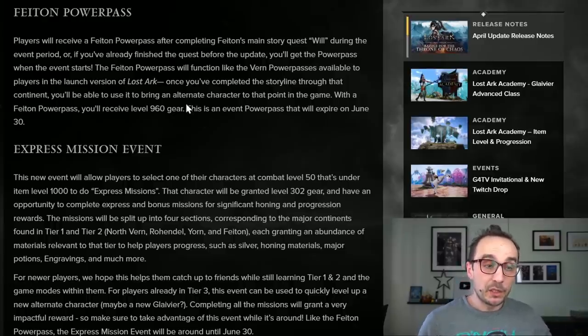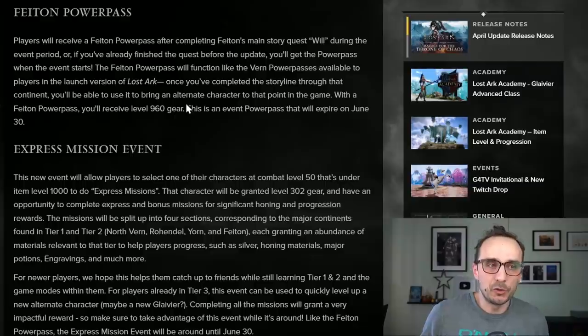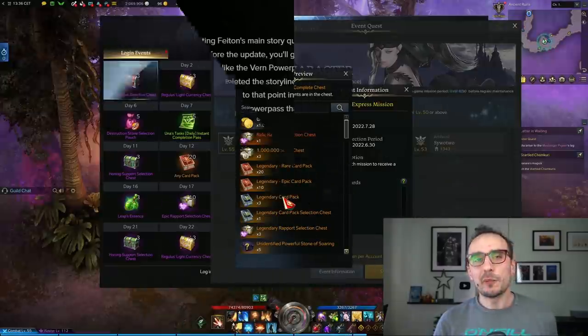This power pass will expire on the 30th of June, so you don't necessarily have to use it now. You can keep it for a future class release like the Destroyer, which is planned for May. And until the 30th of June I'm pretty sure there's going to be another class that comes out in June with that update. I hope they're going to do at least one class every month.